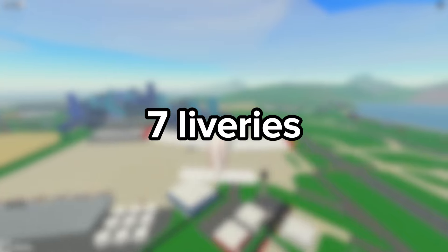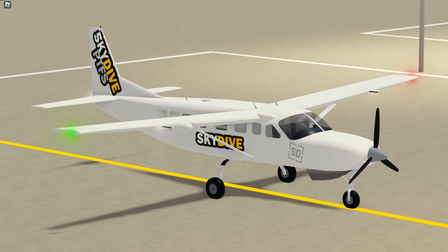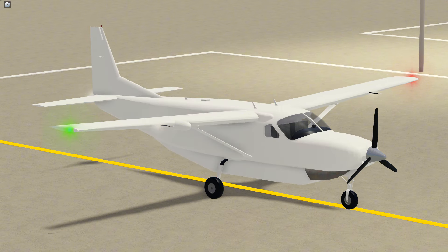The Cessna Caravan has 7 liveries including Azul, Blue, Coast Guard, Purple, Skydive, Taint Bath Commuter, and White. The Cessna Caravan cargo has 3 liveries including FedEx, DHL, and a plain white one.